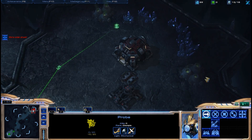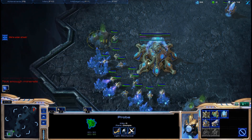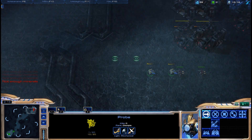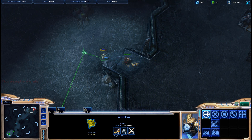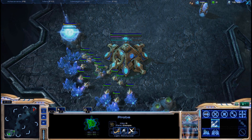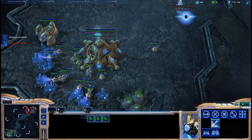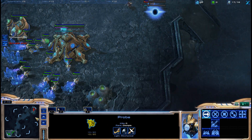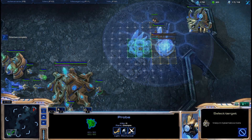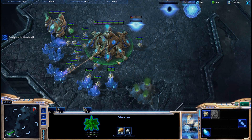Whether a Terran walls in or not is a preference thing. Often if a Terran doesn't wall in, you can be very aggressive. You can chrono out an early zealot - for those who don't know, chrono boost from the Nexus speeds up your buildings - get it inside the enemy base and do some harassment when all he's got is a handful of Marines. You can also be aggressive with early stalkers. As Protoss you want to be aggressive and take the game to your opponent's face rather than sitting back too complacently.